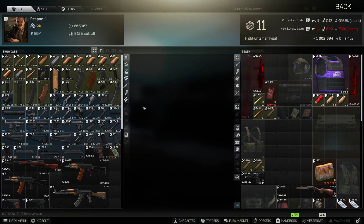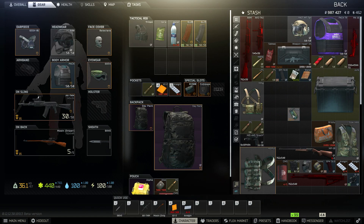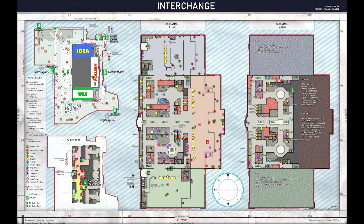Before you start the test, you need to purchase 3 MS2K markers from Prapor Level 1. In the latest patch, you can put all 3 markers inside the new special slots as shown here. You will not lose any of your markers if your character happens to die in raid. Once you have your 3 markers, you can head over to Interchange.